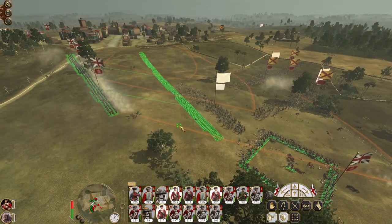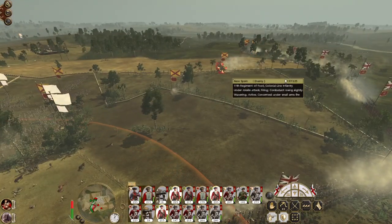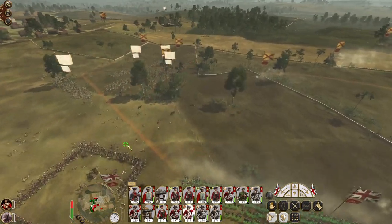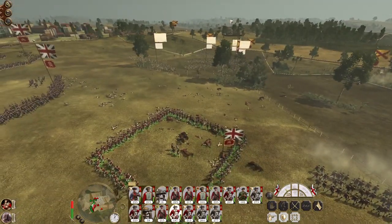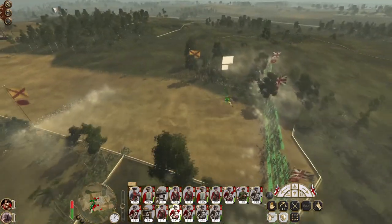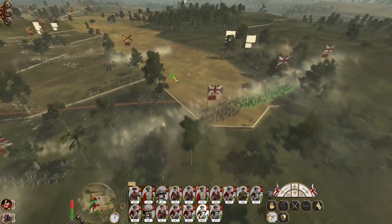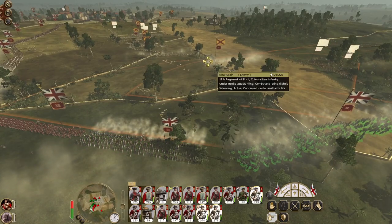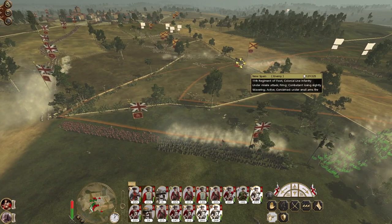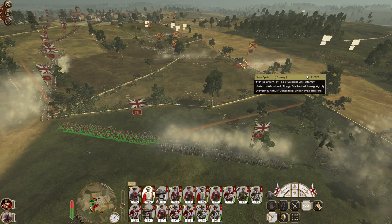More regular native musketmen. Get out of square — form line. These guys have finally been wiped out. Granted they are just militia, so they aren't the best type of troops to have holding your flank, but you take what you can get.